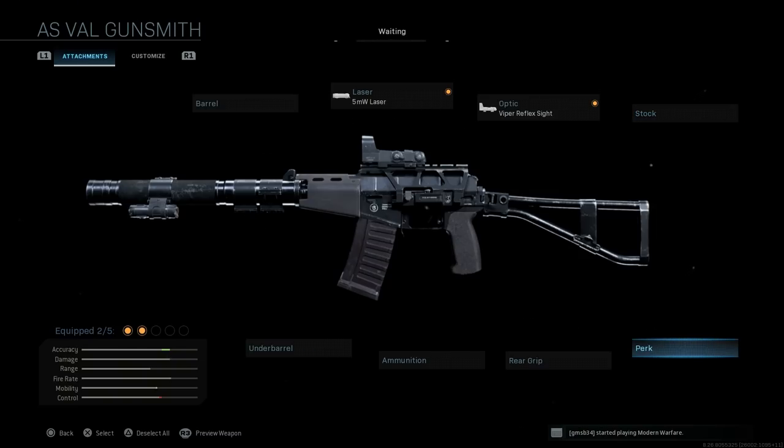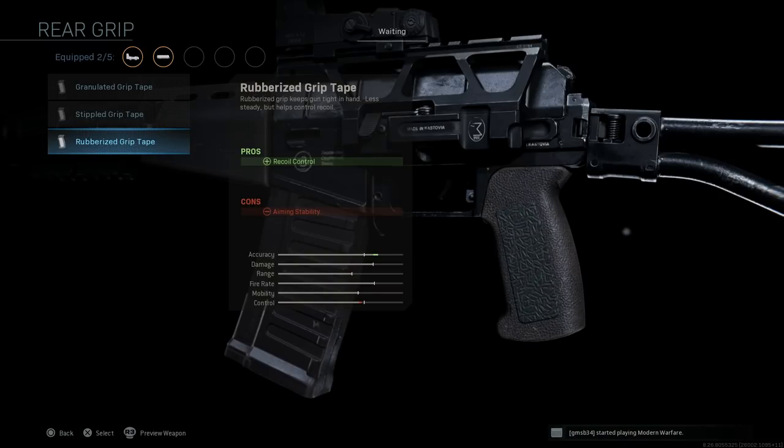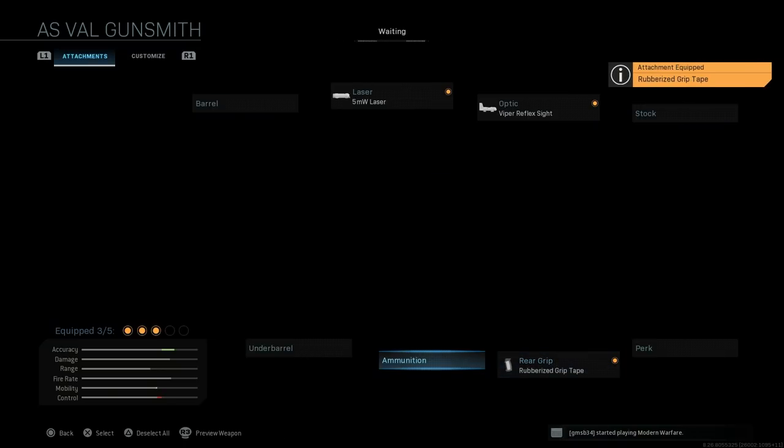We're not using an additional stock attachment. For the grip, we're going with the rubberized grip tape to assist with recoil control. The weapon has significant recoil — the heavy round and high rate of fire cause it to kick, so this will help keep it under control. The only con is aiming stability.